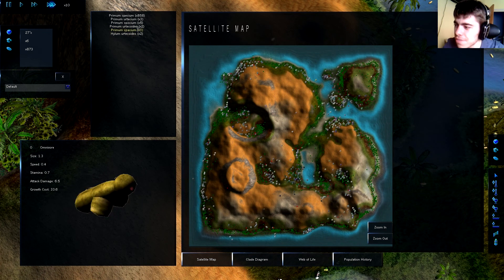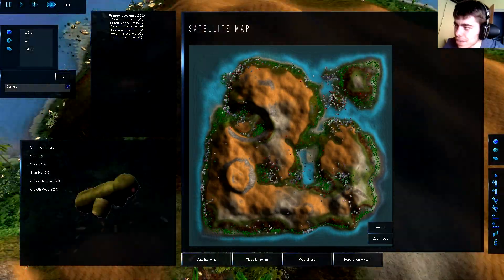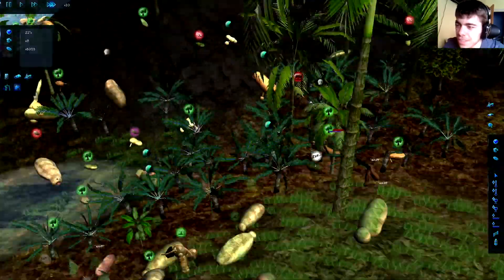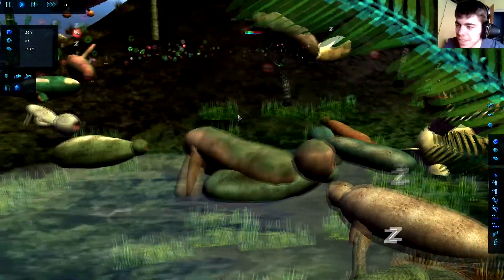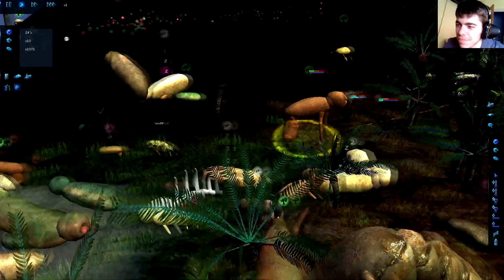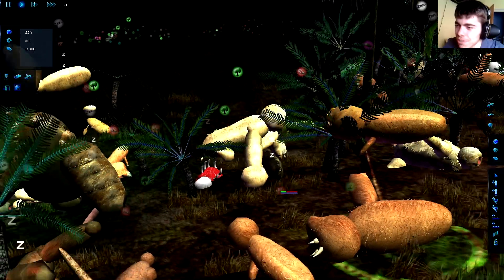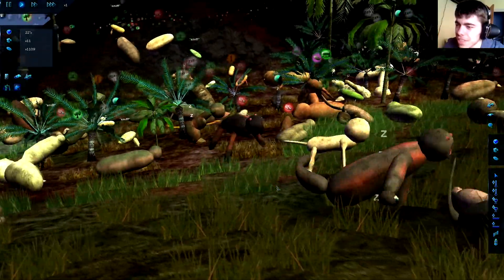It would be good if you could hover over a species and it would show you where they are on the map, but apparently that hasn't been added. Oh my god, look at them! It didn't take long to find them. So much lag. The mutation rate was indeed a bit high, but they're doing something — one just devoured another. They're just eating each other. The new animations are pretty cool. They're huge and they already have teeth.